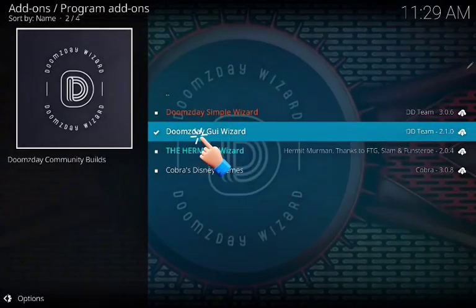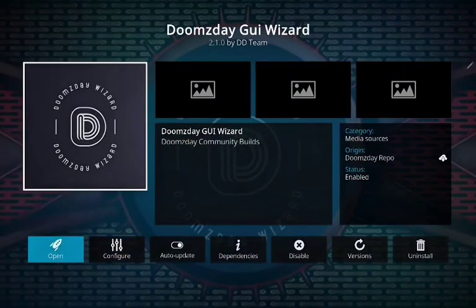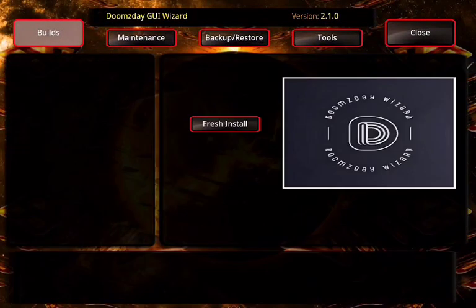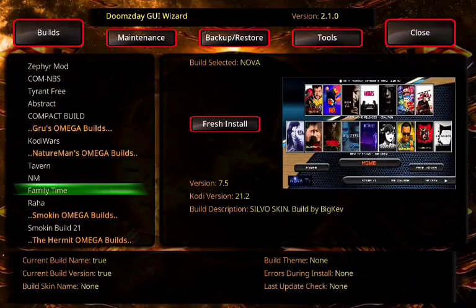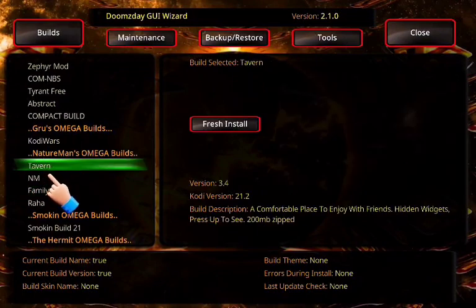Now click on it again and click Open. Now click on Builds, search for Tavern, scroll up — there you can see the Tavern right here. Click on it, then click on Fresh Install.